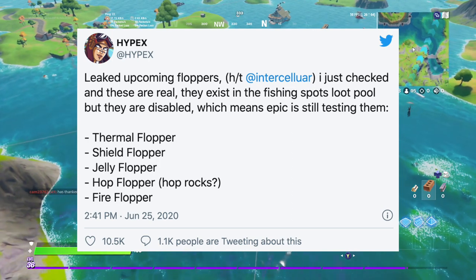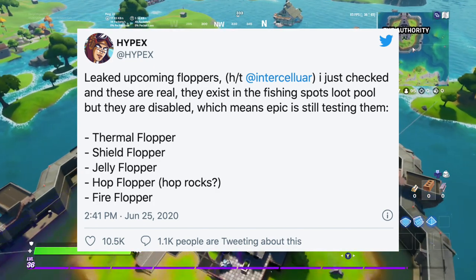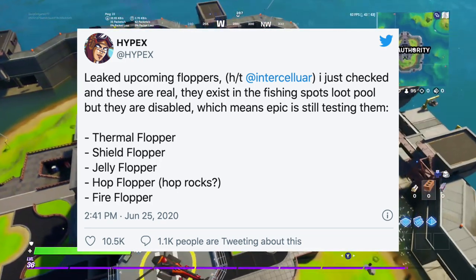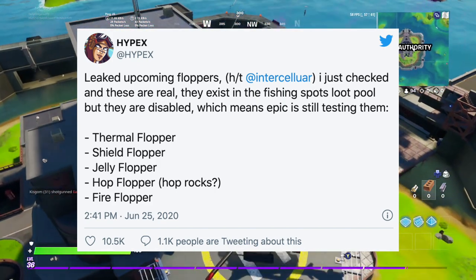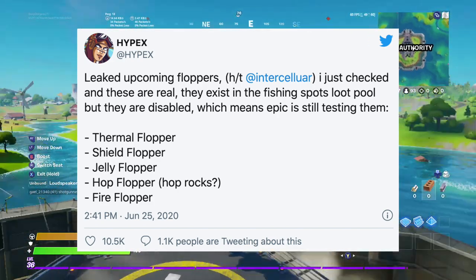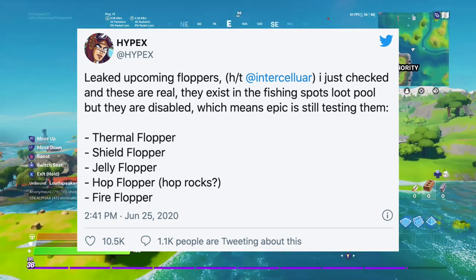I actually have a few theories about all of these. First of all, the thermal flopper — I'm assuming it's going to be sort of like the thermal AR that we had in previous seasons, maybe back in season one or season four. I think the new flopper is going to let you see people through buildings and other things, just like how you can shake down enemies, and it might allow you to do it for a short duration of time.